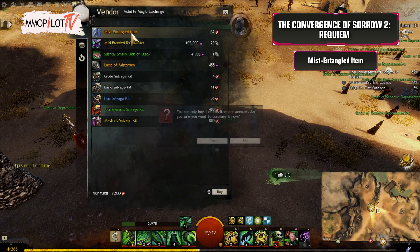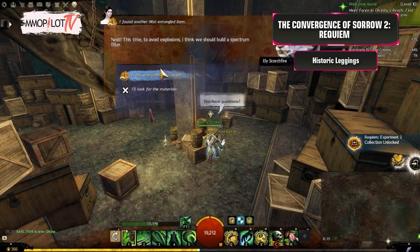Mist-Entangled Item: Buy this from Shadows Agent Keto in the Reclaimed Chantry. Historic Leggings: Find Ely to unlock a new collection, Requiem Experiment 2.